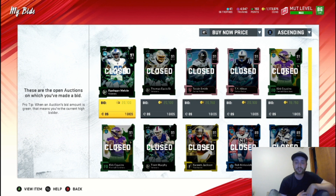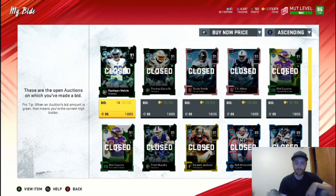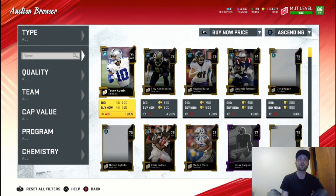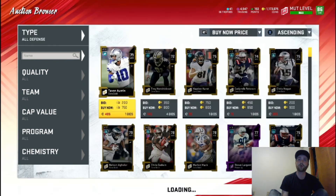As you can see, we got some 91s that I bought. The key is to try to get 91s at 20k or less — actually 19k is preferred. I'm doing this a little bit later at night so I had to take a couple for 20k. We'll show you what filters we're going to be using to get these for the cheapest prices. When you're looking, you're going to go all offense or all defense.